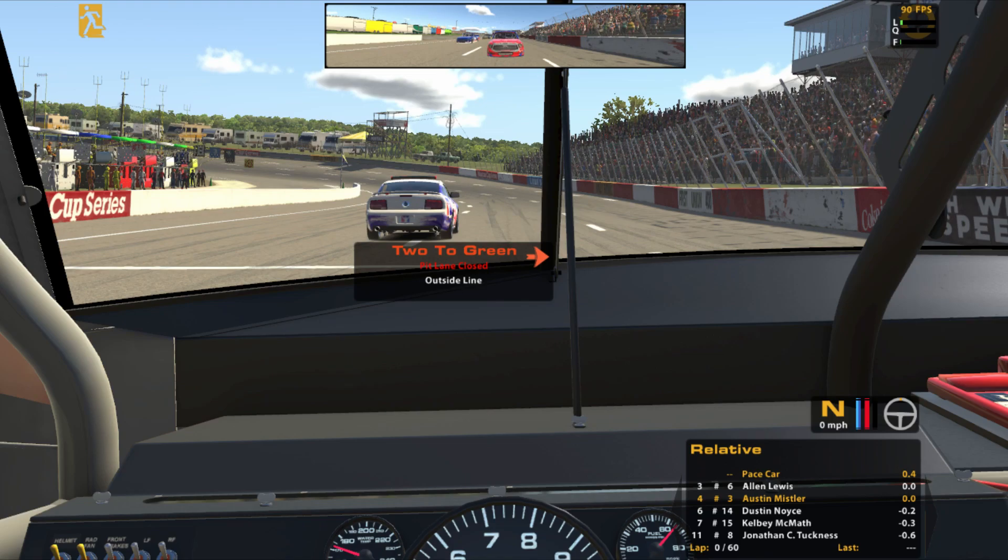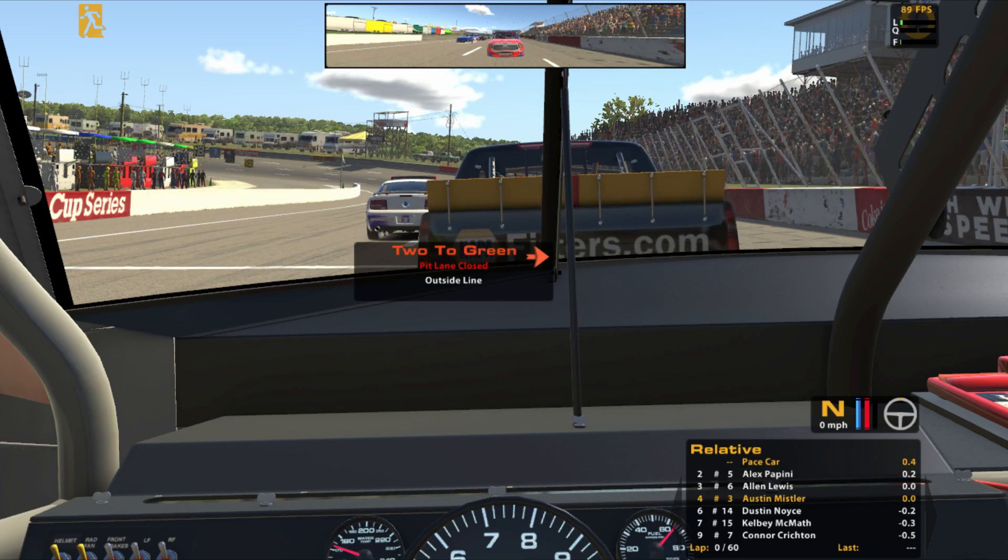It'll be interesting strategy, at least — because I remember at Gateway I gambled on the first caution, which was only like 10 laps in, but then there happened to not be another one the whole race. So I got lucky with that. I still finished where I think I would have regardless. Should be interesting on how this plays out. Hopefully there's not many wrecks, and I'll kind of base it off of that — depending on how many wrecks are happening and when people would pit to get their one set of tires.